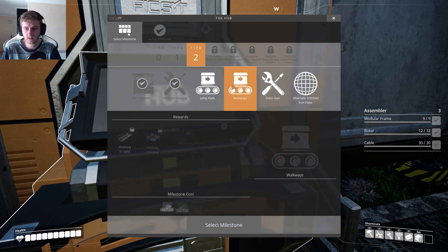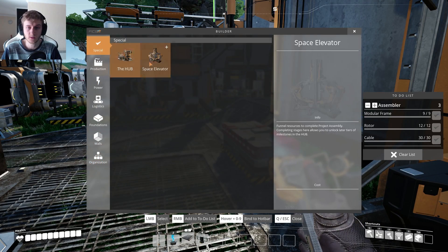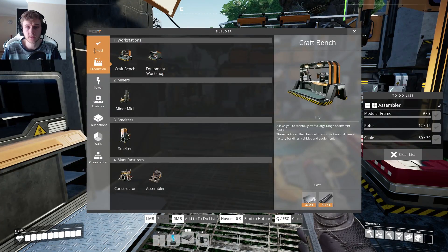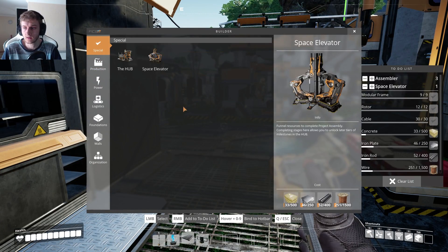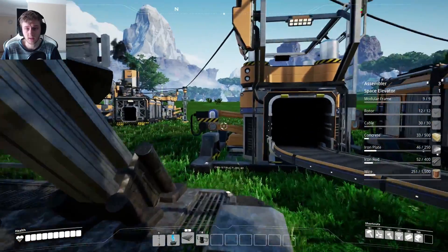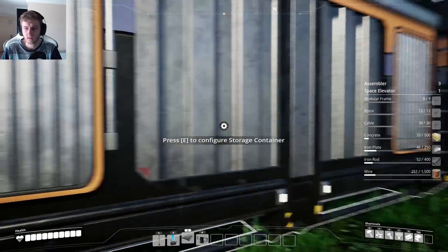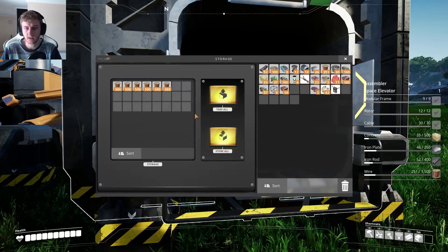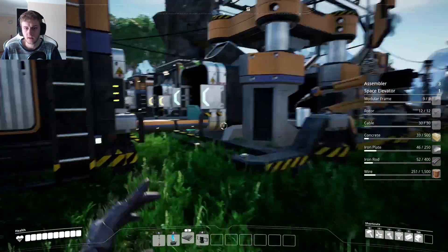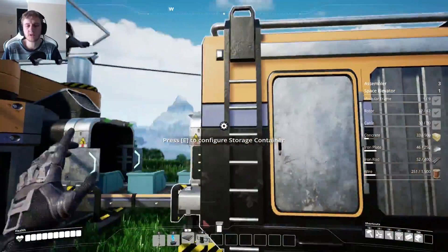Now we can make the nine modular frames. If I add these assemblers into the system to make these things, it's going to be a nightmare and a half. I have to give you stuff to do that? Okay, well that'll sit there for a while. I don't think I'm going to worry about these for the moment. I have a list of things that I need — which is a butt ton of things. I've got a lot of cable, I could probably stop making that, and we have enough wire. Easy peasy.